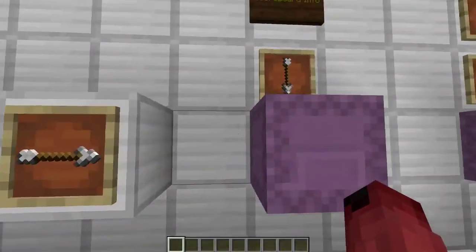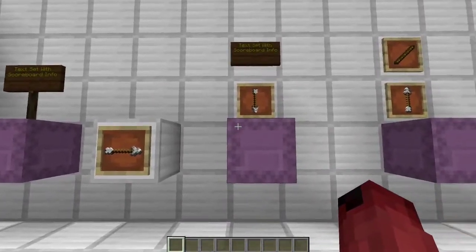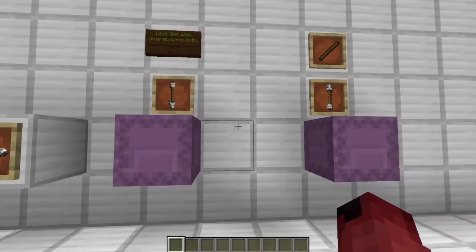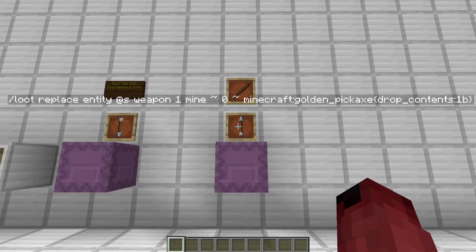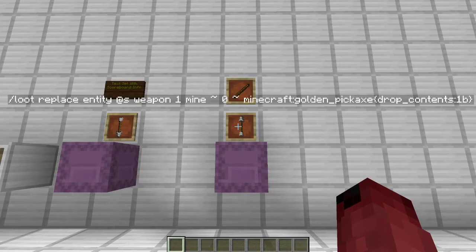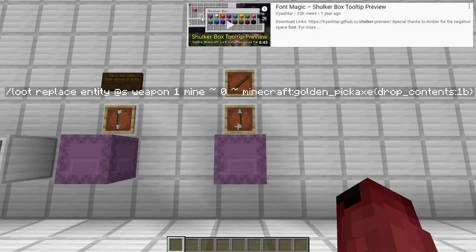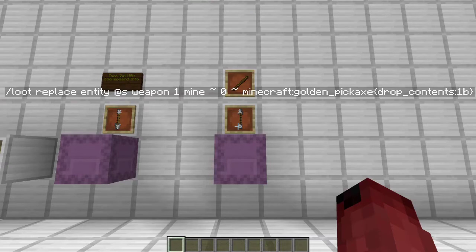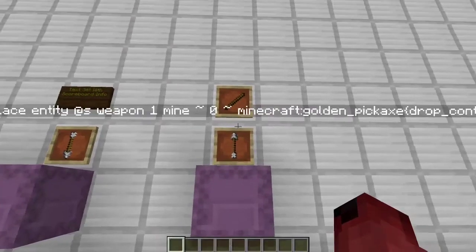Then I take that first slot and set its lore from the text of the sign, so therefore you get the scoreboard objective and you don't have to have 400 different commands. And lastly, we set the selected item from the shulker box using this command right here. Basically what this command is doing is setting the player's main hand from the shulker box, using a custom loot table I got from Tri Asher's video on his shulker box display system that basically drops everything in the shulker box instead of dropping the shulker box as itself. This is unobtainable in normal survival because of its special tag that is necessary, and then this simply sets it to the selected item.